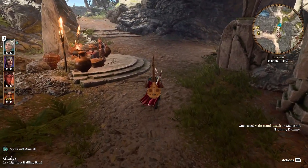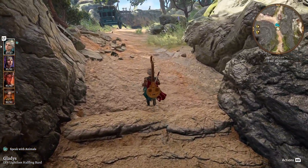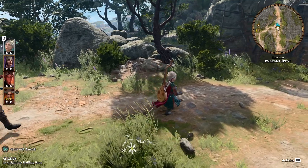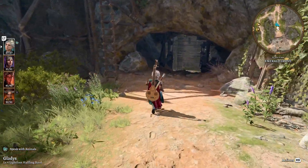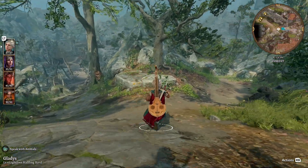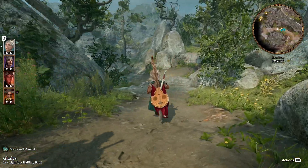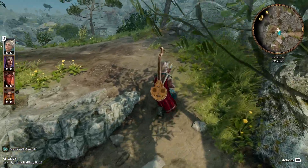Our ultimate objective is to head east — wait, I misspoke — we actually need to go west, the exact opposite. We're trying to find the Goblin Camp, which is where we can get some answers on this whole Cult of the Absolute, and perhaps more importantly find Halsin and the druid, who may be able to help us out with our little tadpole problem. On the road again... sorry, I'll stop singing now. Apologies to your ears.